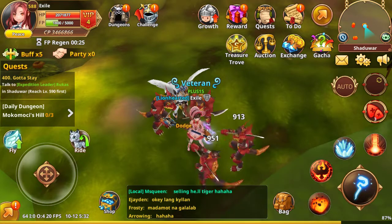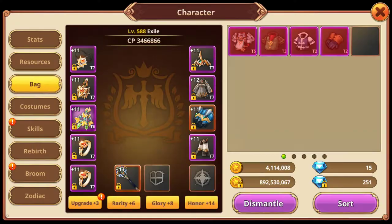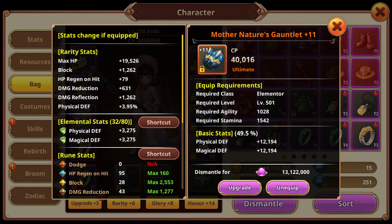So what will happen if you succeed using an Ultimate Weapon with low-tier materials? This is my first Ultimate Fusion here in this server, which is a complete fail. I used a T7 gloves as a main material and a T6 as a fodder material. That's why I only got 49.5%. I think the chance I had there was only 40%. I didn't expect it to succeed, but then it succeeded.